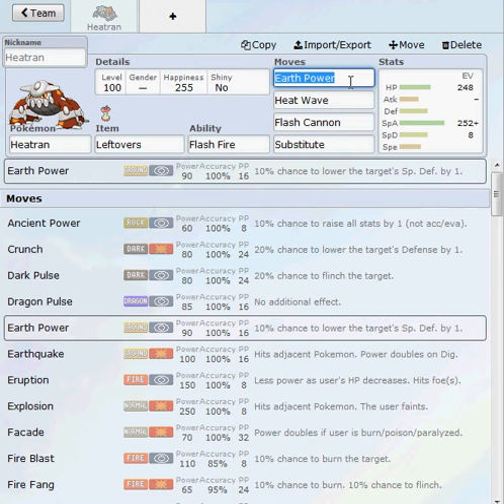For the moves we got Earth Power, which is a really good move — same with Heat Wave, really good stab move. Earth Power is not actually stab, and Flash Cannon is a really nice stab move.